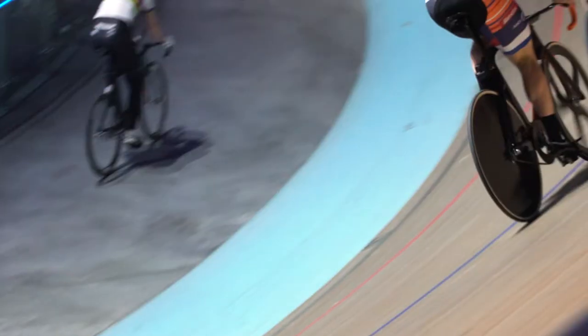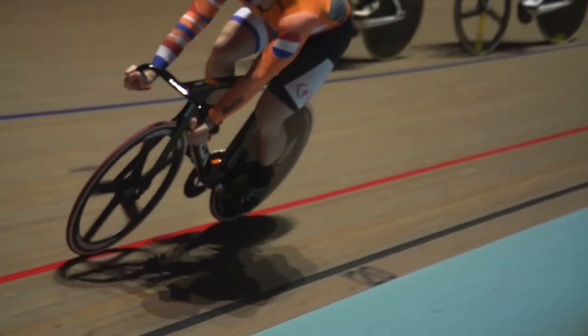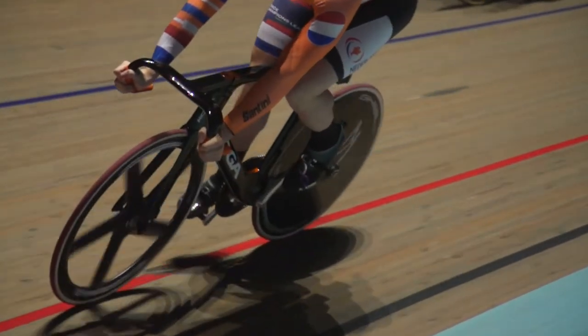So this is a track — we're currently standing on what we call Turn 4. A velodrome's only got two corners but we actually split it up into four corners for the entry and the exit. So we're here on Turn 4. The black line, as we know, is 250 meters round — that's the official length of the track.